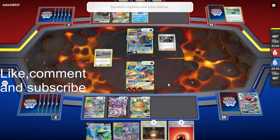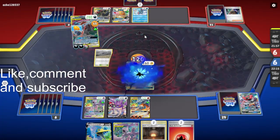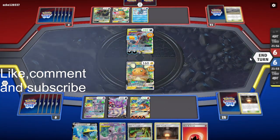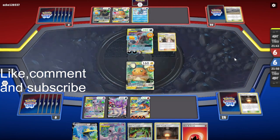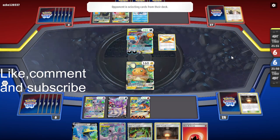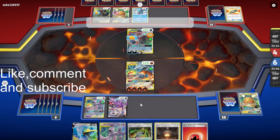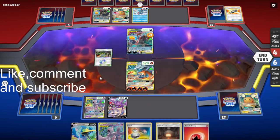Boss's Orders — so we can do 120 damage. I'm really regretting not putting the Giant Hearth down — we could have used Heat Factory to draw some cards. We'll just attach here and get the kill on the Dedenne. We'll search for Caitlin and get the response knockout with Flare Strike. Let's see what we'll get with Heat Factory first though, and attach to this one.